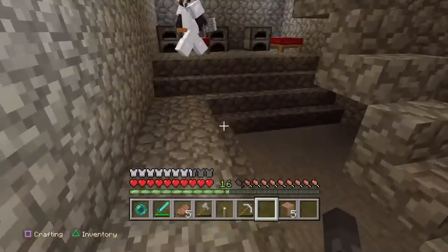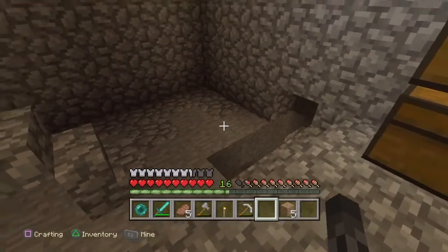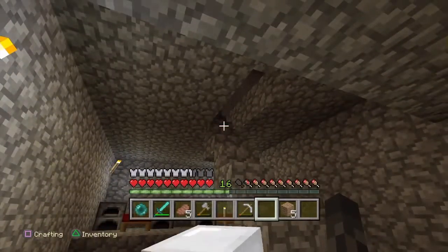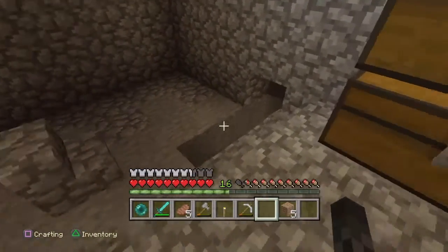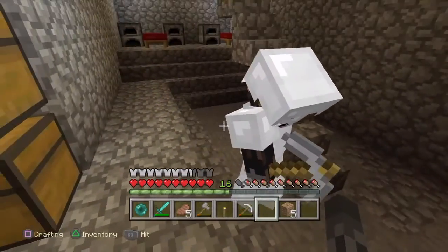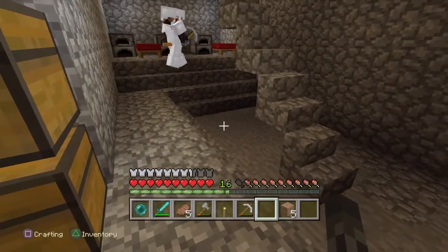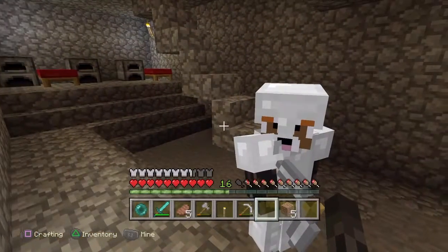Do you know what would have been a way better plan from the start? Make your base at block 12, and just use this whole staircase with booby traps all along and stuff like that. But then it would be more noticeable that we made our house if it's so well protected.